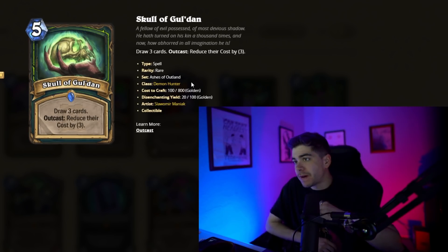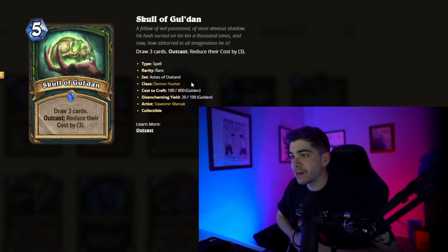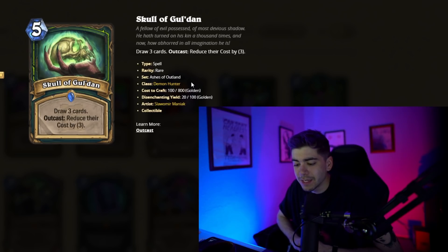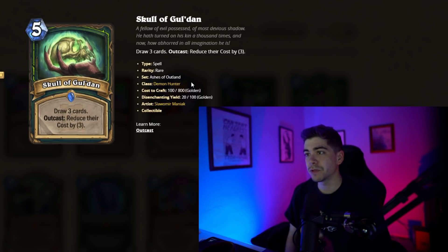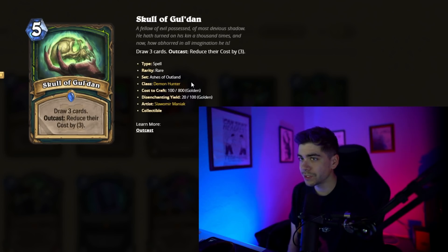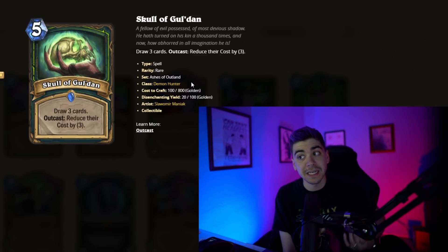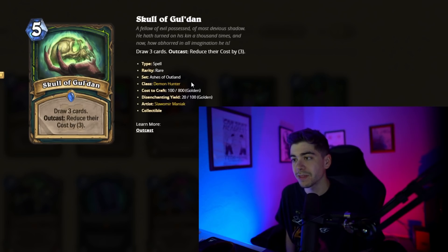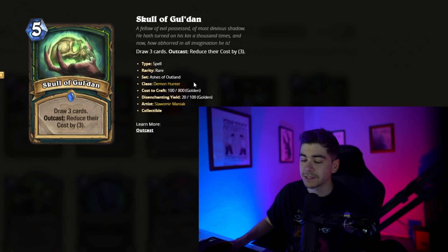Skull of Gul'dan — five-mana Demon Hunter spell, draw three cards. Outcast: reduce their cost by three. Okay — Nourish used to be five mana draw three, which wasn't terrible. Arcane Intellect is three mana draw two. With the Outcast upside of reducing their cost by three, this is absolutely insane. If you're an aggro deck, you run out of cards, you top deck this thing — you draw three cards, costs are reduced by three, and you get to refill the board. This is pretty dang busted, especially as a card you top deck.